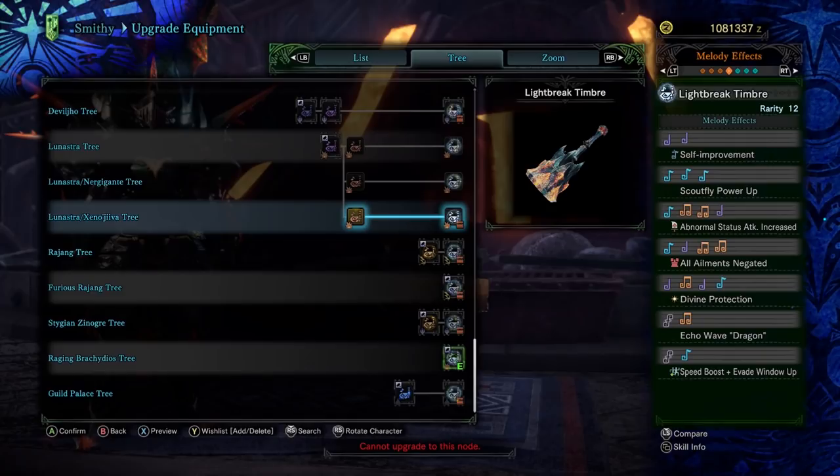Now we come to the song set. It's a bittersweet thing that it got the all ailments negated song list, because this makes it a lot harder to break out Teostra's Musica, a horn that treated me so well even in the base World game. But what I love about it getting this song list is the fact that it really fits Raging Brachy — explosions, explosions, and more explosions — because you get that abnormal status increase. This brings me back to my point about it being weird that it has such a low blast.